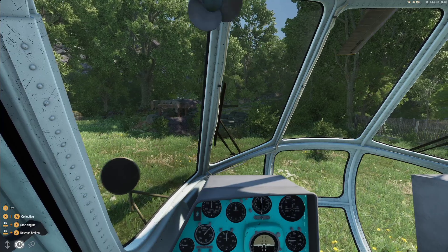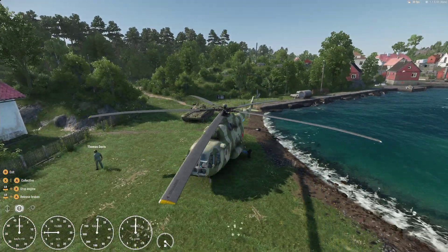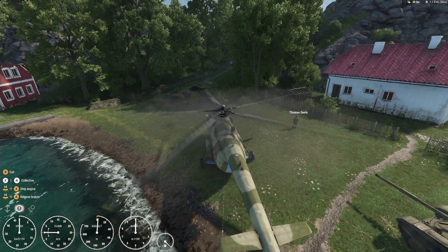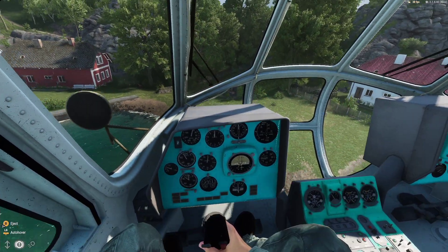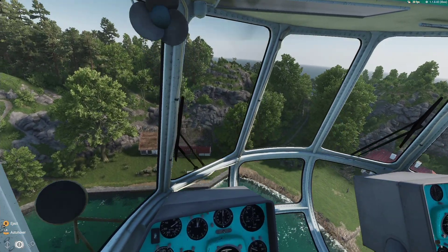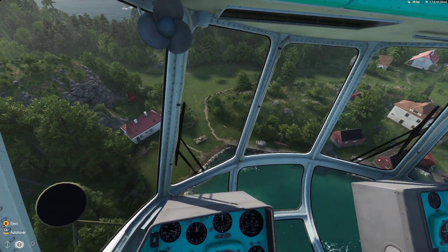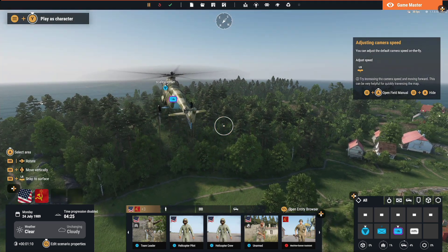Let's get this engine started. And here we go! How amazing is this - we're on an Xbox console, on a modded map, flying a helicopter in Arma Reforger. I should probably go back to game master now - I think the helicopter's going to crash. There it goes, flying off into the distance.